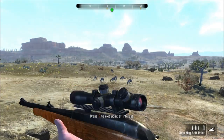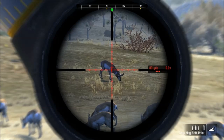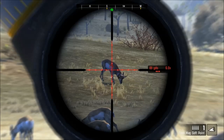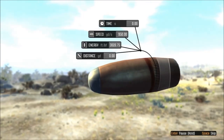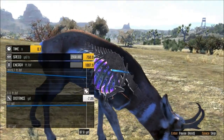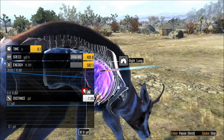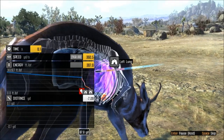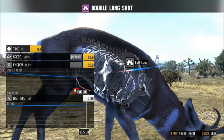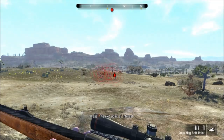That's our boy right there. We're about 89 — oh, this is it. I think that's our shot. Ribs. Right lung. Left lung. He's going down. Smoked him! That shot was a thing of beauty.